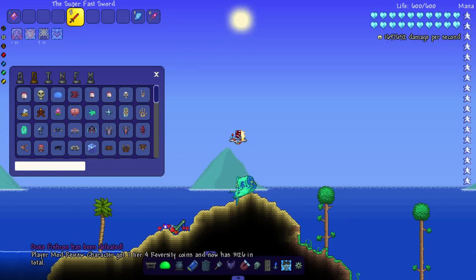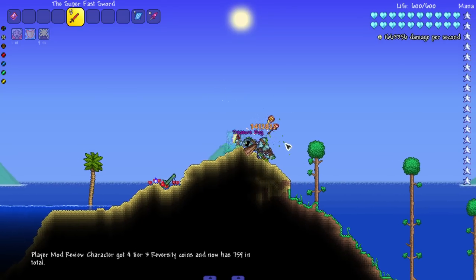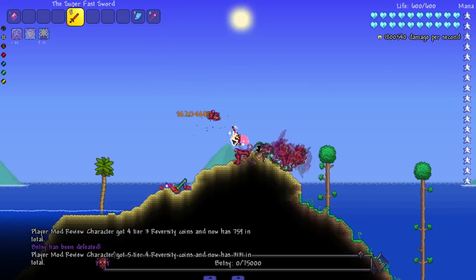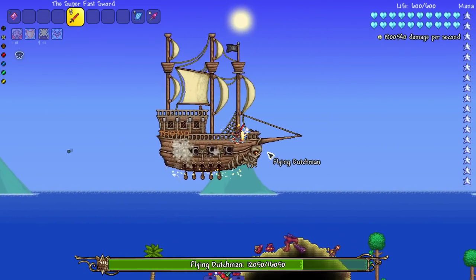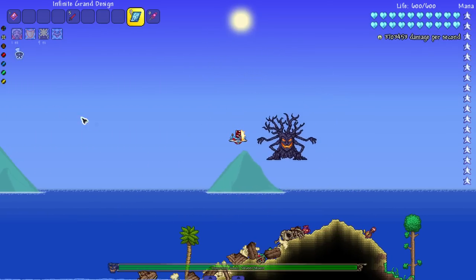Duke Fishron, go ahead and dash into me. Is it technically murder if they run into me? I don't know — I'd have to talk to some professional lawyers. If I'm just holding a sword and somebody runs into it, that's technically suicide. Don't try it IRL.